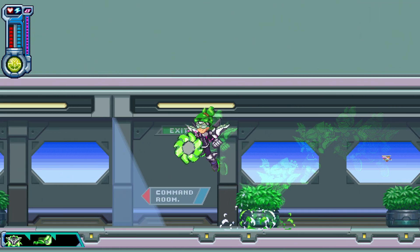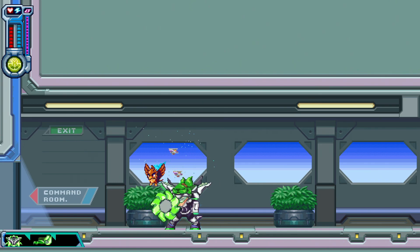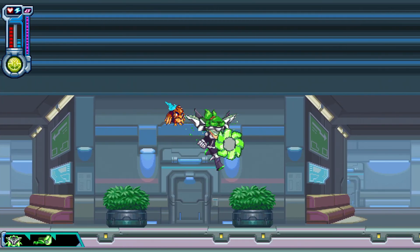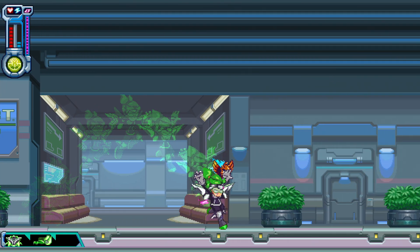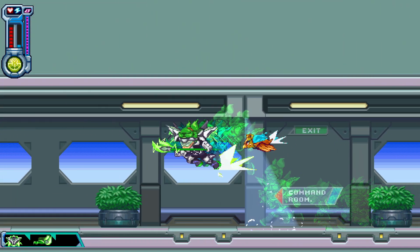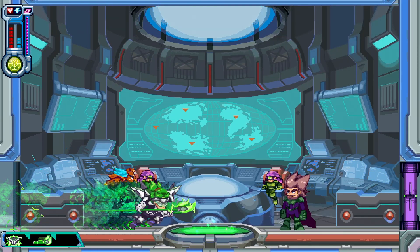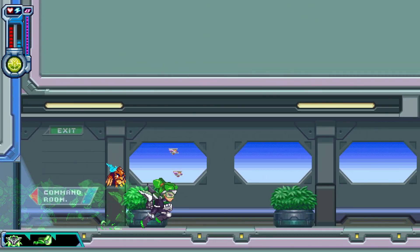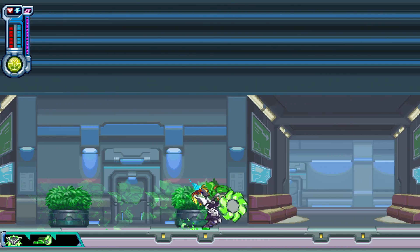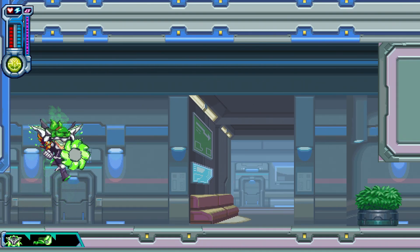That's weird. Not what I would have expected. There's gotta be a way to shoot it. Don't see one, though. I do have my dash. That's the dash, and it does look like that hurts. Don't know how I'm gonna feel about this one, though. We do have the freedom to fly, which is nice. I kind of thought you would charge it up and shoot it. But no, it's just a saw blade that spawns in front of you, as far as I can tell.